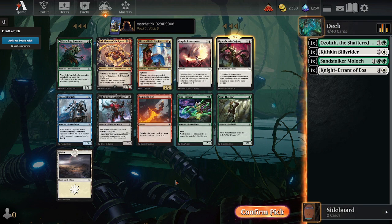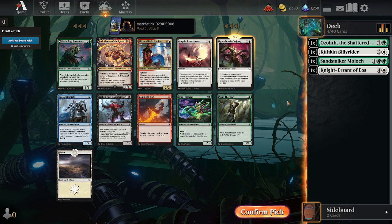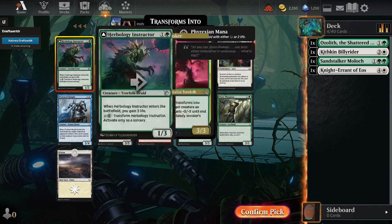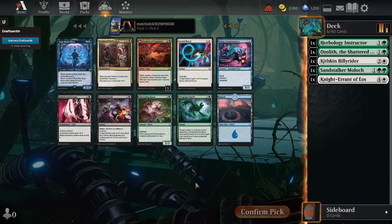It's almost certainly going to be Realm Breaker's Grasp, but Herbology Instructor is also here. Wary Thespian as well. Herbology Instructor actually goes quite well with the Ozolith. I can hope to wheel one of these three cards, so I'll just take the Instructor. I think that's probably the best.